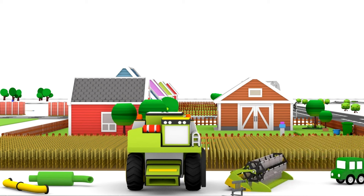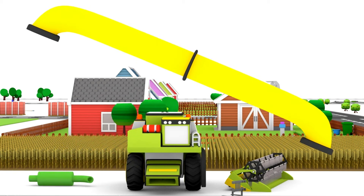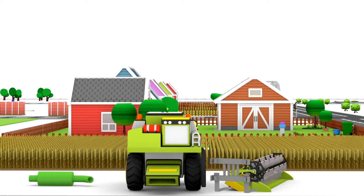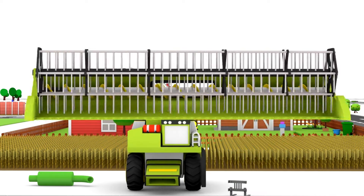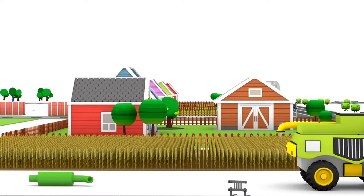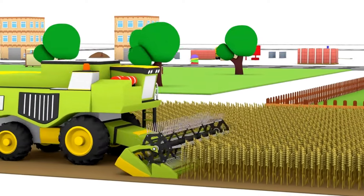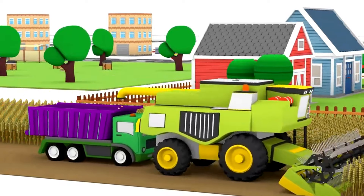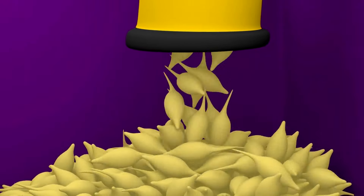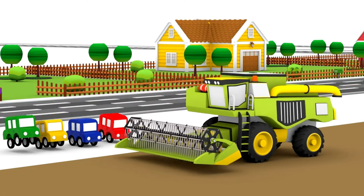Which parts will fit the combine harvester? The green unloader pipe — no. The yellow unloader pipe — yes. The fork — no. The header — yes. The combine harvester is harvesting the wheat: it's cutting off the wheat heads and the clean grain is pouring into the truck's container. The little cars have collected all the harvest — great work!